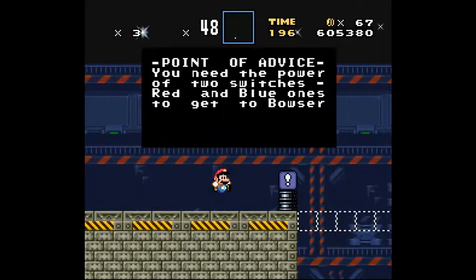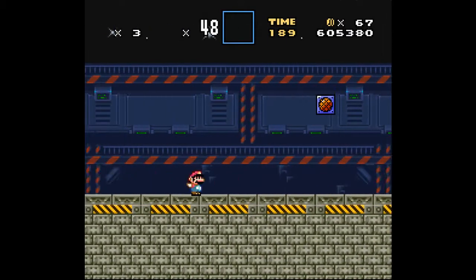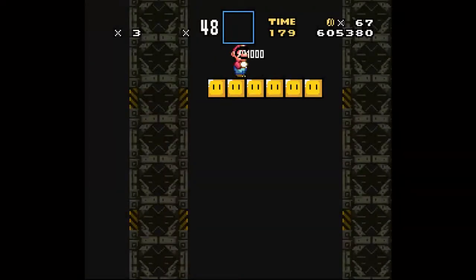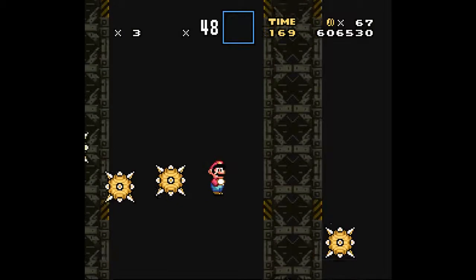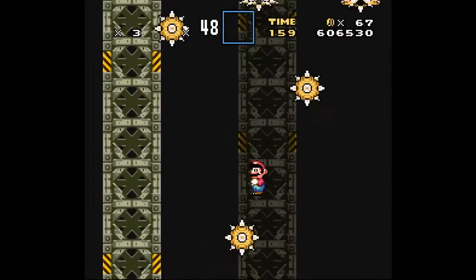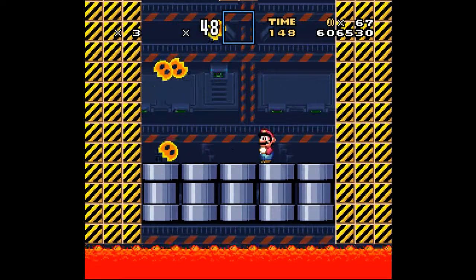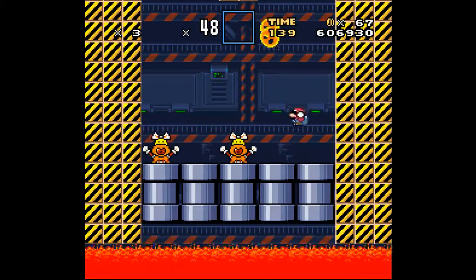Now we are at the central base, and we have the power of the two switches to get to Bowser, so we can go to the base now. Anything on the other side is probably just a side exit. Let's go into his base. We have a mushroom - just go down. You can actually pass through that! I thought this was a wall and I was trapped, but no - boss fight, fire and stuff.